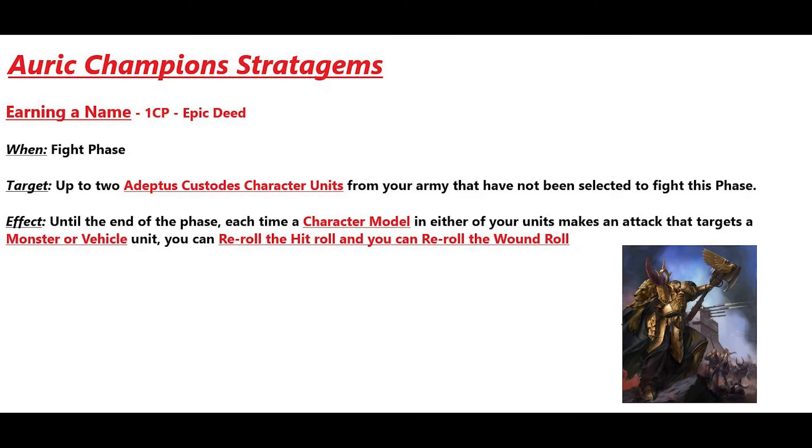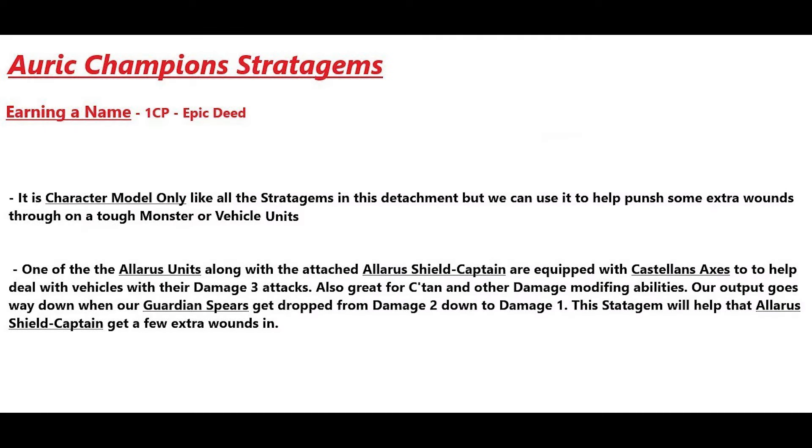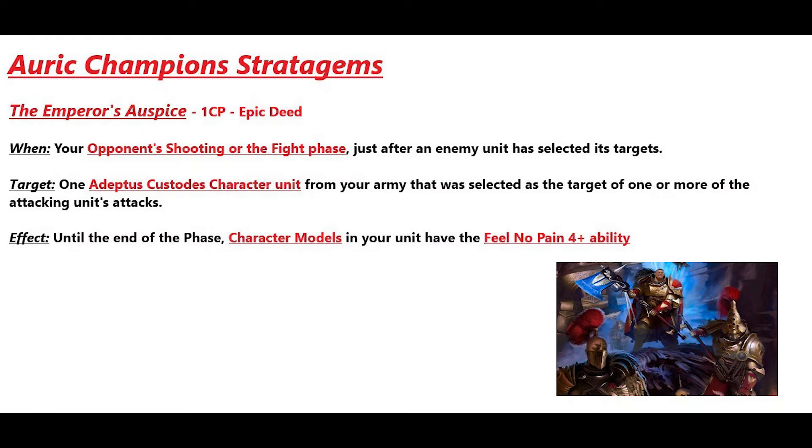The first stratagem I want to talk about is Earning a Name. In the fight phase, you can select up to two custodian character units and allow them to re-roll their hits and their wounds against monsters or vehicle units. It is character model only, like all our stratagems in this detachment. One of the Allarus units with the attached Allarus Shield Captain is equipped with the Castellan Axe to help deal with vehicles with their damage-3 attacks — also great against Katan and other damage-modifying ability units, since guardian spear output drops from damage 2 to damage 1 with minus-one or half-damage modifiers.